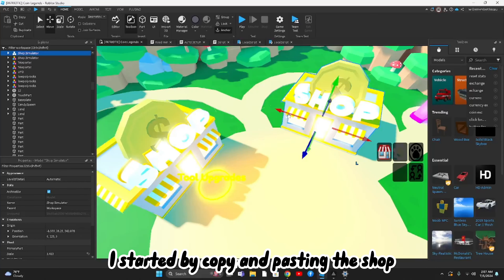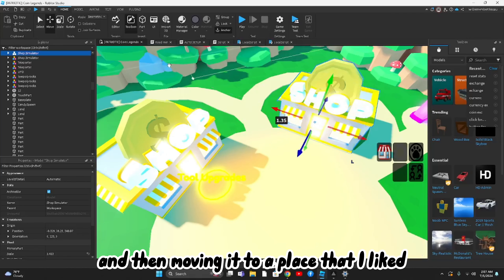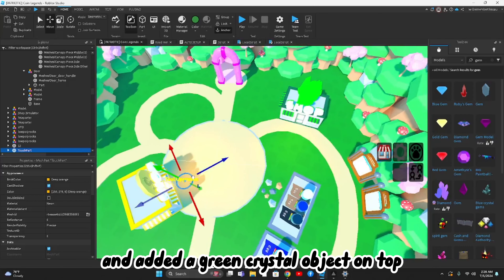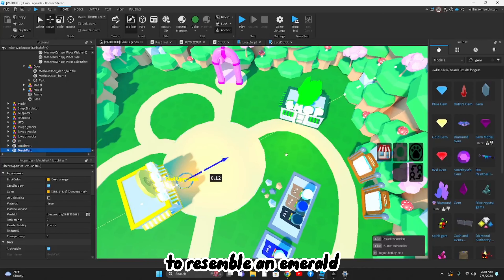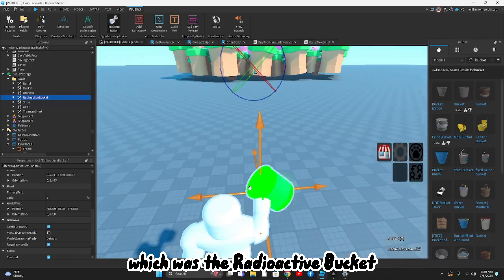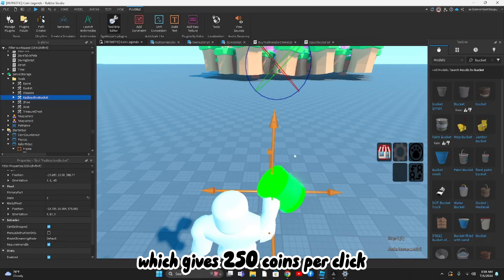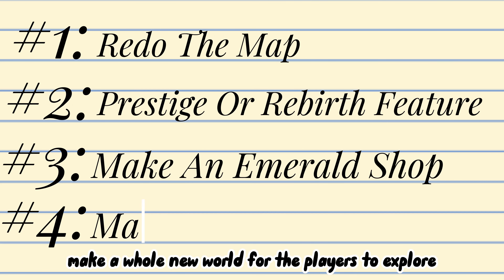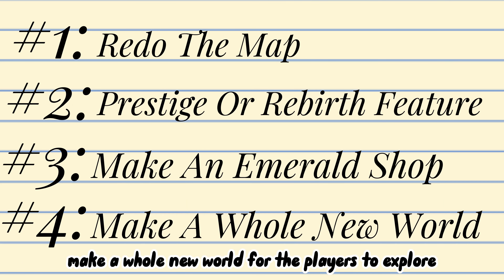Now we go to number 3 on our list: make an emerald shop. This would provide players with a reason to actually prestige so they can get OP tools for the emeralds they obtained. I started by copy and pasting the shop and moving it to a place I liked on the side of a path. Then I recolored it and added a green crystal object on top to resemble an emerald. I also made one new tool for the emerald shop: the radioactive bucket, which gives 250 coins per click.